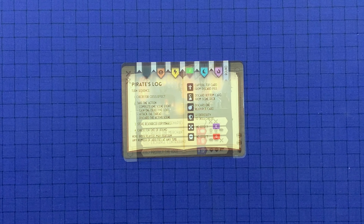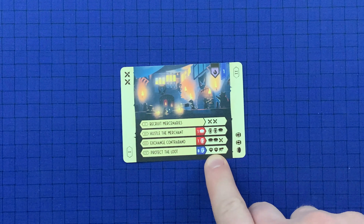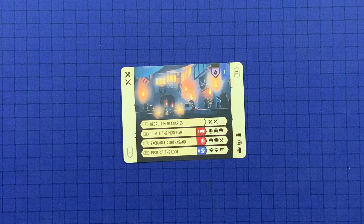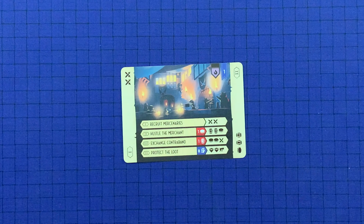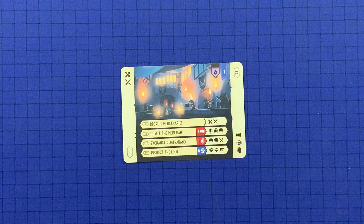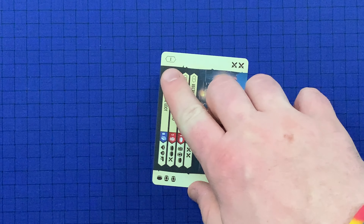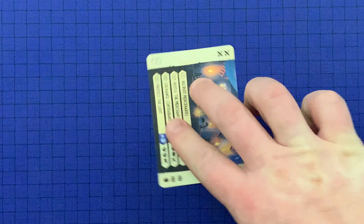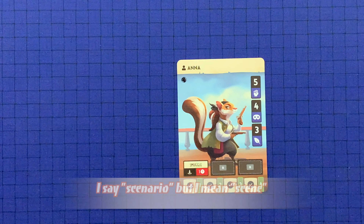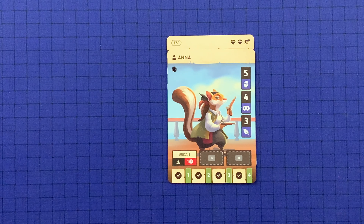Each scene has four events on it. If you complete any one of the events on the active scene, you gain the resources shown next to it. There are three types of events: gain resources for free, pay a resource to gain resources, or succeed in a skill check for resources. If you complete an event, use its Roman numeral — 1, 2, 3, or 4 — to locate the corresponding reward on one of the card edges. The player who completed that event tucks the card underneath their character so the resources obtained are showing at the top. Your character now holds those resources.